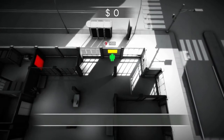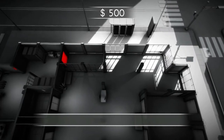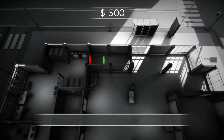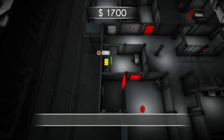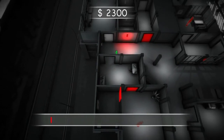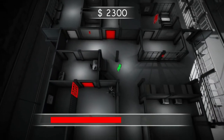On his way to Floor 5, the player can steal valuable objects which turn into cash that the player can use to disable alarms, unlock locked doors or even knock down guards. The meter down in the middle serves as a heat meter and will increase as the player is detected by either a guard, motion detector or a security camera.